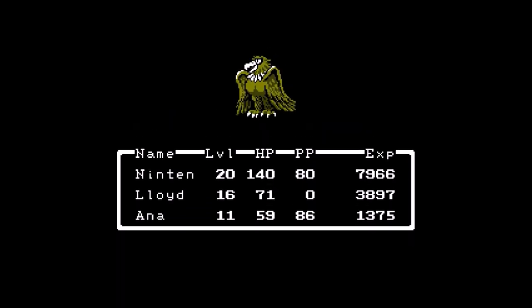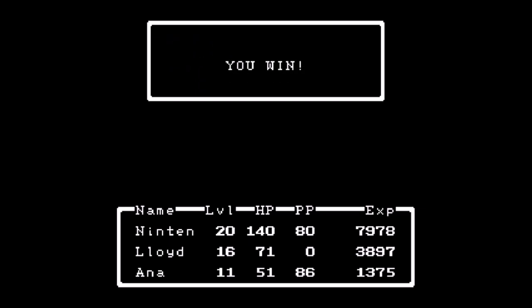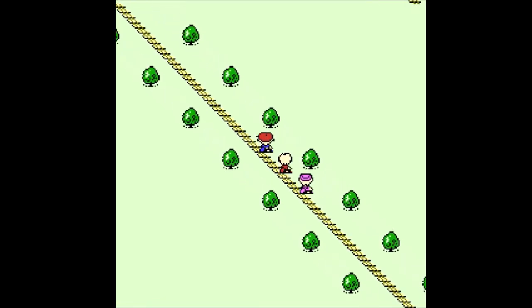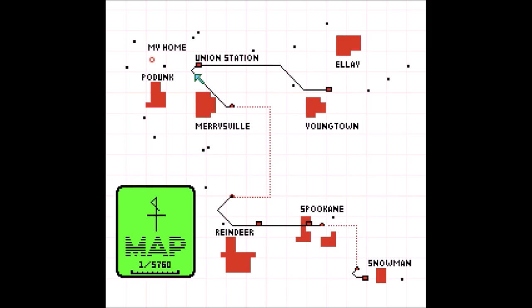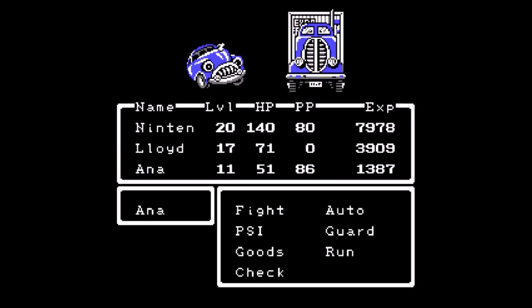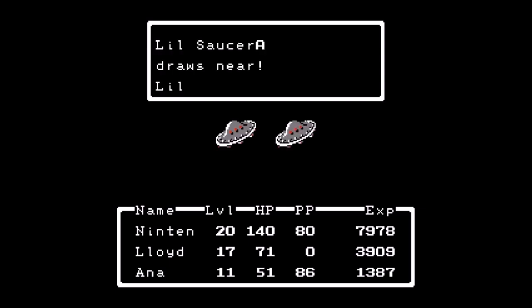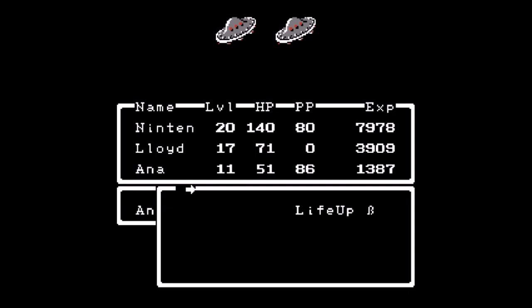An eagle draws near — damage of eight. I thought we leveled up! Lloyd advances to the next level: speed up by one, IQ by four, strength by two, force by two, max HP by one. Let's head to Union Station and go east toward Youngtown. Mad car and mad truck are our biggest enemies — we should probably run. Another battle came: little saucer A and little saucer B. Let's fight!